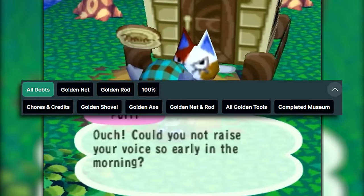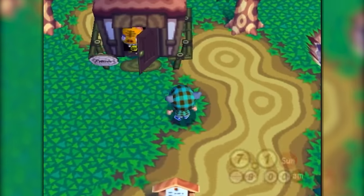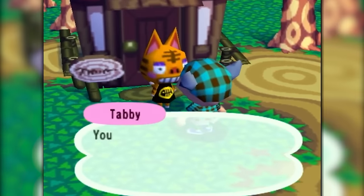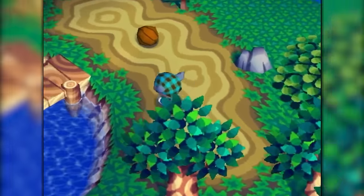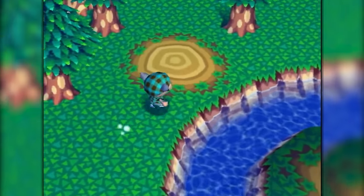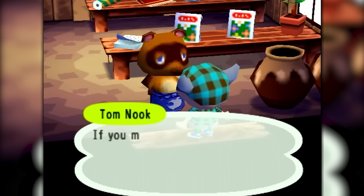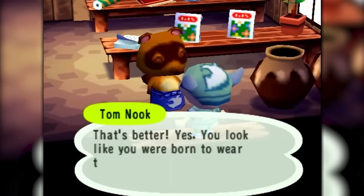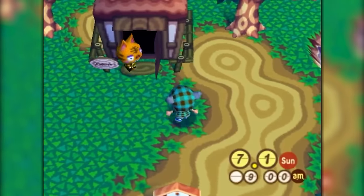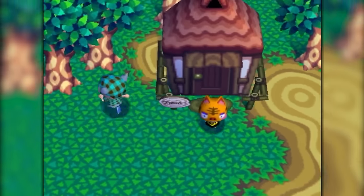In Animal Crossing speedruns, there are categories for each tool individually, the golden rod and net category, and lastly them all together. When going for all golden tools, the best route consists of doing these steps simultaneously, as that'll bring the quickest time. A typical strategy when going for all tools is to just go for the golden rod and net category first, which if given a good time will overflow into the all tools run. This doesn't really lose much time as the main thing you're losing out on is just re-entering a handful of acres to plant a few trees. Also, the last thing to look for when talking to your villagers is to see if there is a pond on the map, as some fish can only spawn in a pond, and you're not guaranteed to get one, which could kill the run.